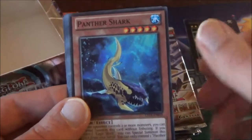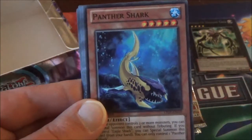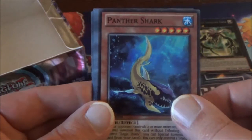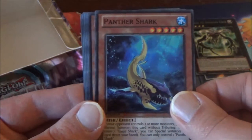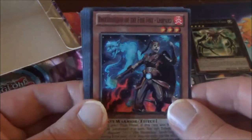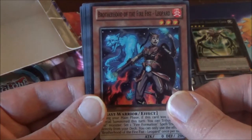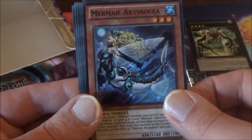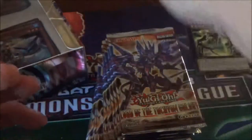You're not guaranteed a holo in each and every one of these packs — that started back in Breakers of Shadow. We have Panther Shark, Brother of the Fire Fist Leopard, and the Firefist Monsters are in this set. Mermail Abyssoscia — sorry if I mispronounce that — and Shark Kraken round us out for that pack.